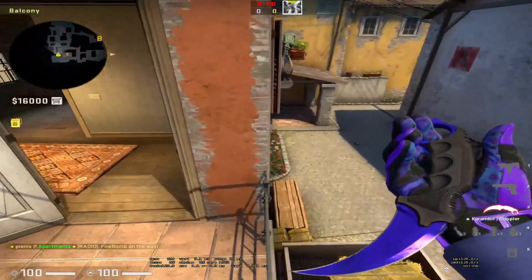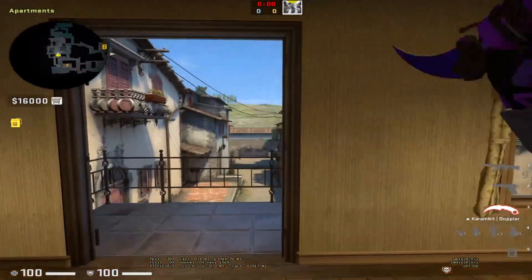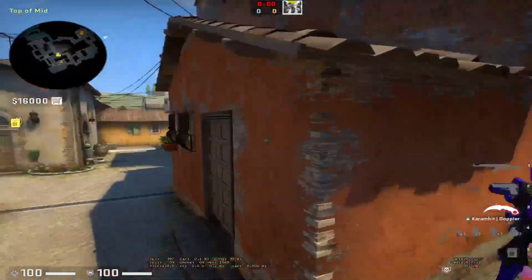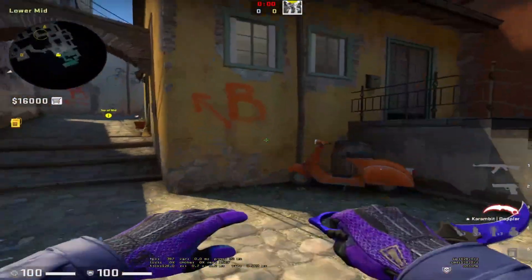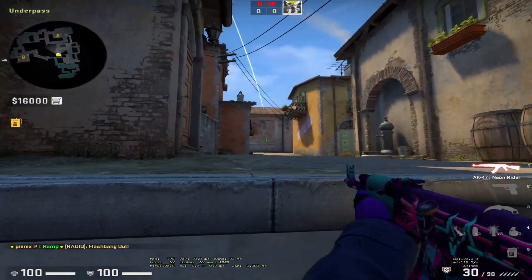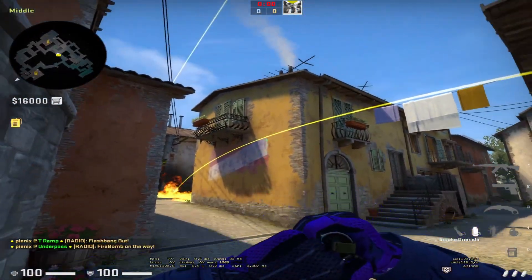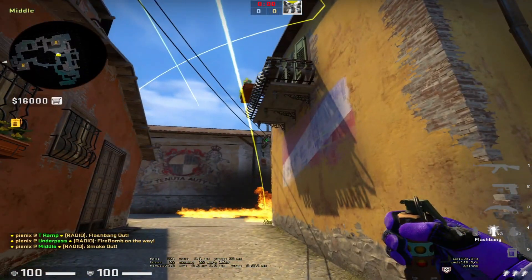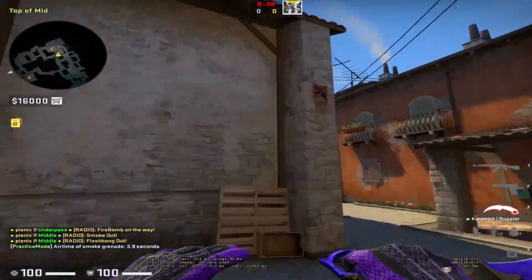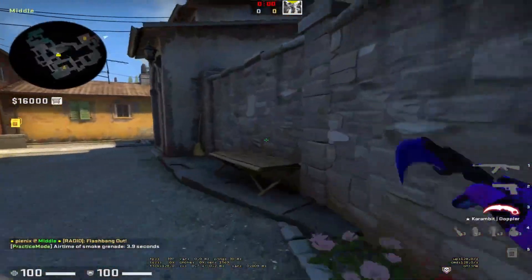For mid control, what I like to do is go here for a flash, jump into maxi, hold these angles for a moment, then molly short, check apps, do this kind of smoke toward long. The molly is still burning so I'm holding while flashing and then clearing these angles. It's a whole sequence — you'll need to practice it for a bit, but this smoke from here is pretty effective.